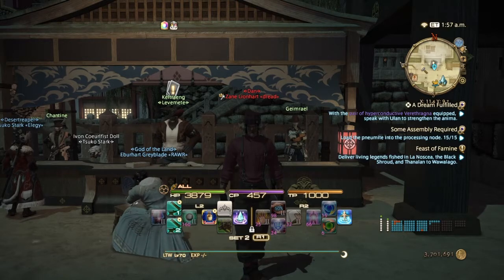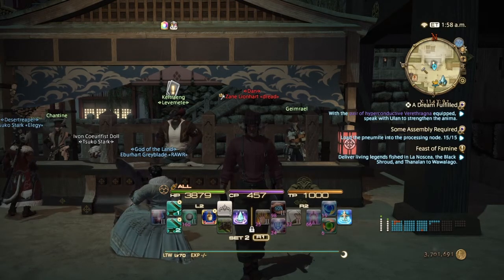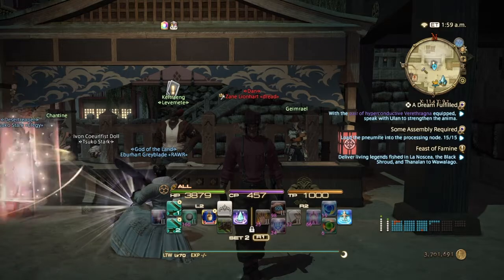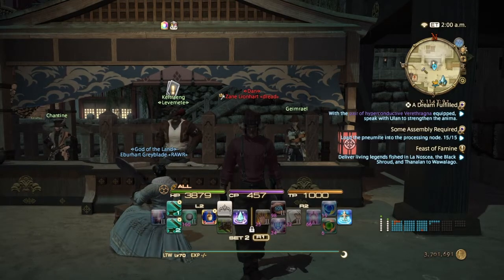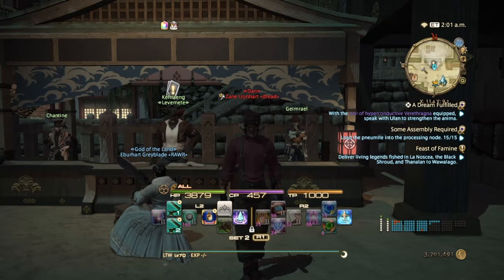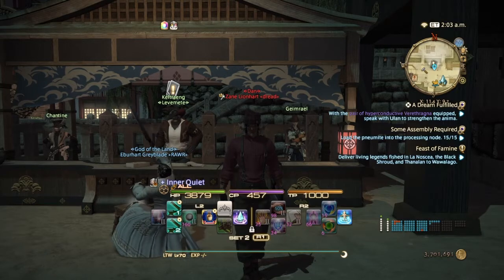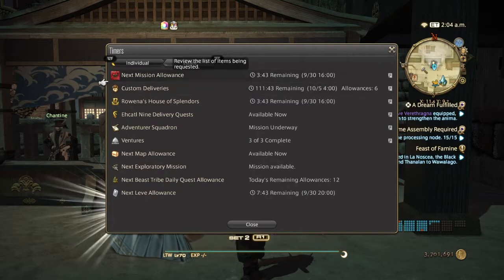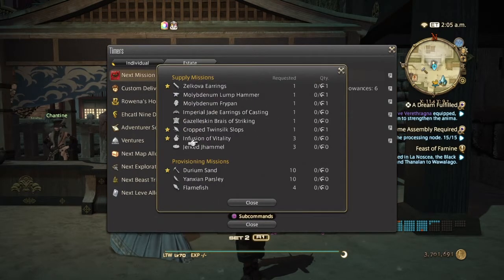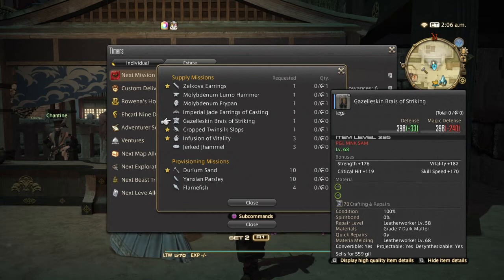As per usual, before you do any crafting you'll want to go to your guild master in Gridania and do the level 60 job quest for Stormblood. They'll give you some chrono crystals and some crafting manuals to get you started. Once that is done, you want to go to your Grand Company to see what is needed for Leatherworker. Turning in high quality gives you double the points, and if it's starred you'll get triple the points, so always make sure they are high quality.